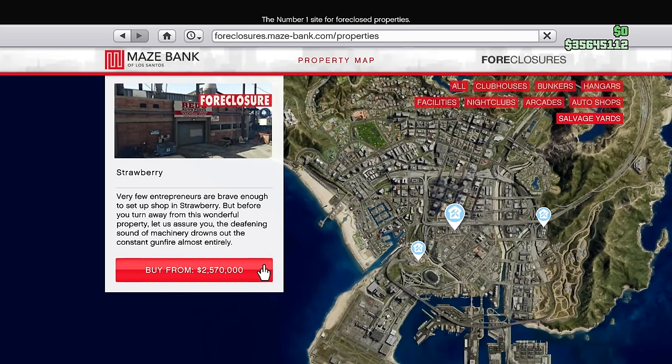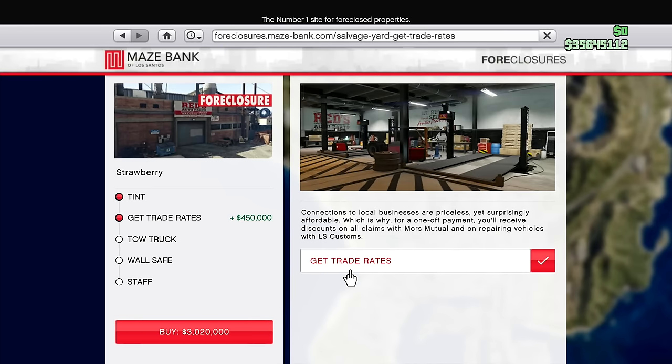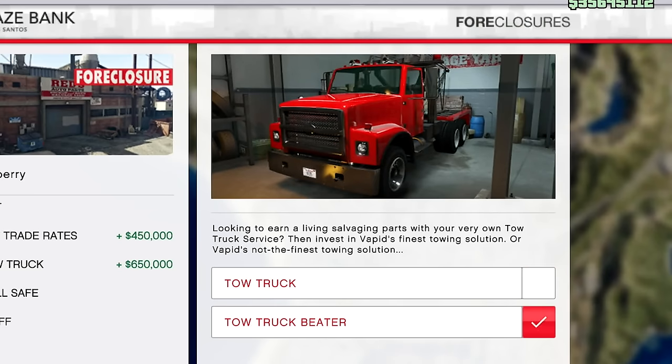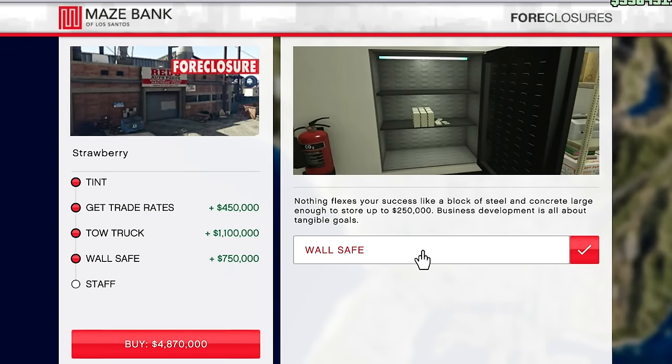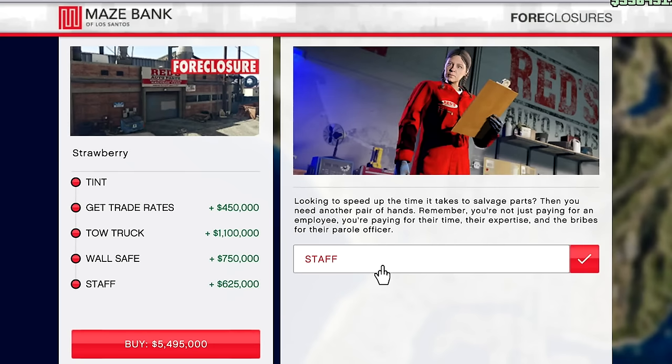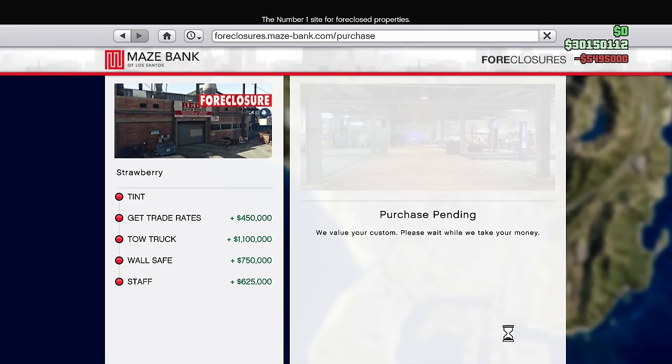I'm sitting right now at $35,000,000. I had to sell a bunch of vehicles, but we are going to buy this Strawberry location. We're going to get the trade rates too. Then we can get a tow truck — there are two options, a beater rusty-looking one and a better-looking one, which is about a $500,000 upgrade. I'm going to get the better one for this account. Then the wall safe — you can store up to $250,000. We're also going to get the staff, which will help us salvage two vehicles instead of one at a time. In total, that's going to cost us $5,495,000. Let's purchase the salvage yard right here.